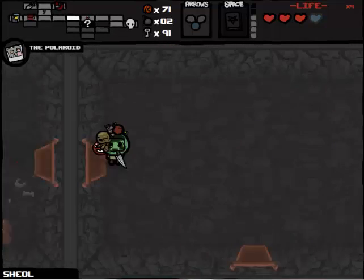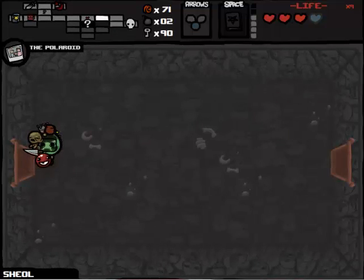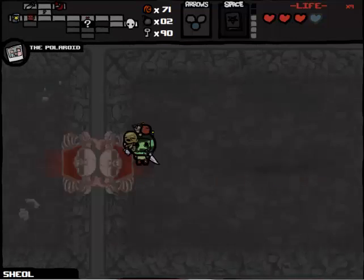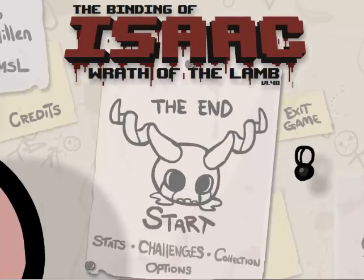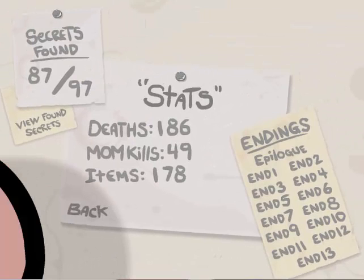We don't have to come back to Shoal anymore with Judas, and I prefer the comfortable victory over the one where we might have absolutely screwed ourselves over. Stats - that's 87 out of 97. We are now only missing 10 secrets before we beat the game totally and completely. We've beat Satan with Judas - Monster Manuel! Have secrets been found? Yep. Monster Manuel - that's another secret down. 10 secrets remain.